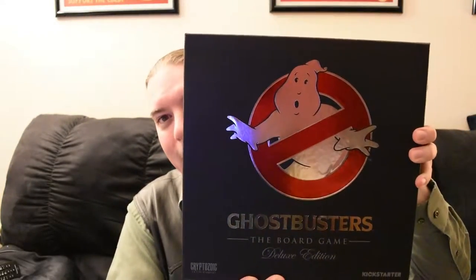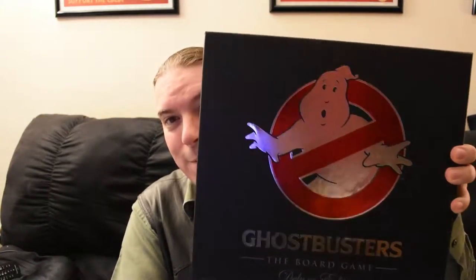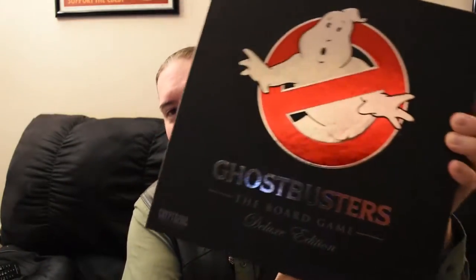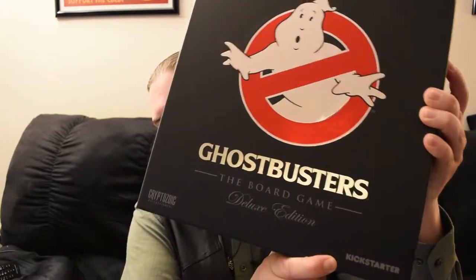So the game — another tabletop board game. This one is Ghostbusters from Cryptozoic, and I'm a bit of a Ghostbusters fan myself. This box is very nice and shiny, shinier than I expected it to be. It's the Deluxe Edition — the font is pretty much the same as the Deluxe Edition font from the Trivial Pursuit box. It's also got the Kickstarter notation on it, which means this is a pretty unique box.